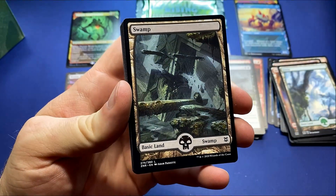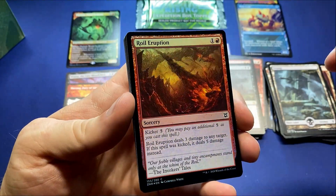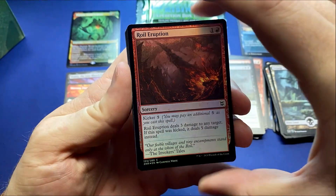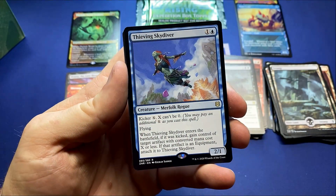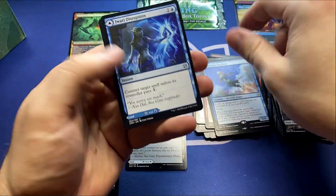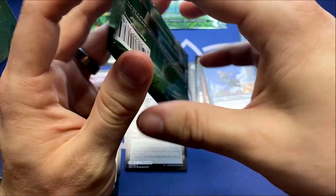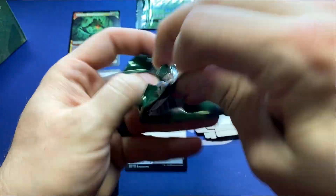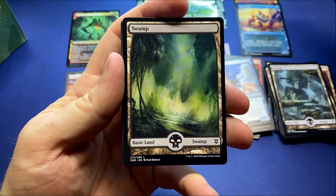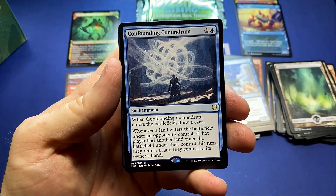The Roil Eruption — I feel like this card could see play. It sucks that it's a sorcery, but the kicker and targeting anything is kind of nice. Thieving Skydiver. Alright, I think it's safe to officially confirm there's definitely a modular card in every pack — it was probably announced too, I just wasn't paying attention. That's a beautiful swamp, and Confounding Conundrum.